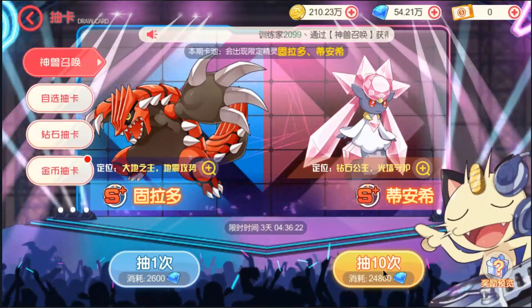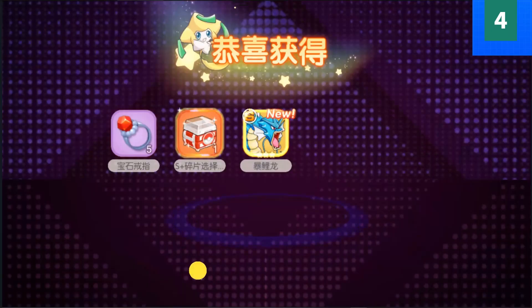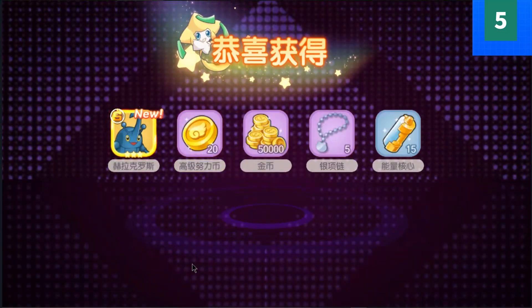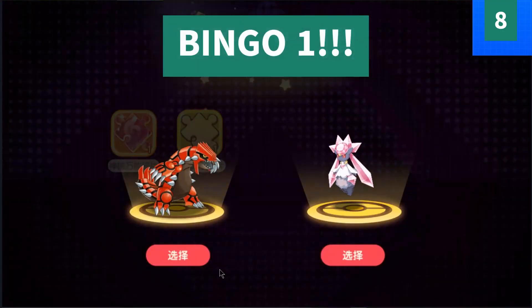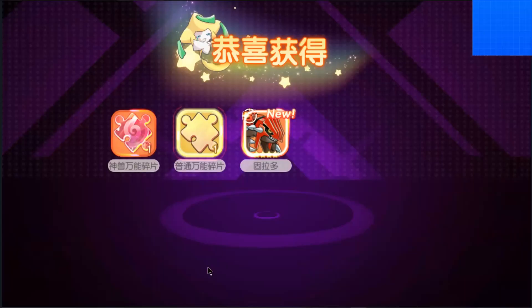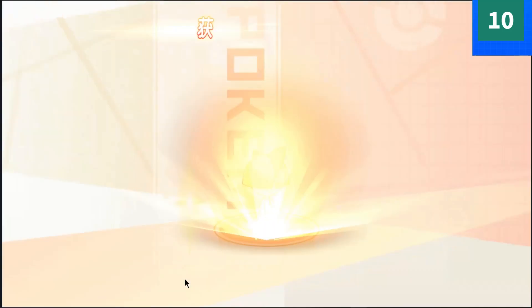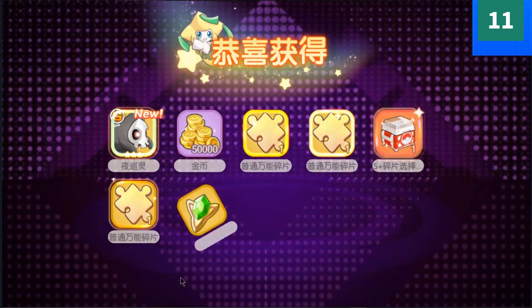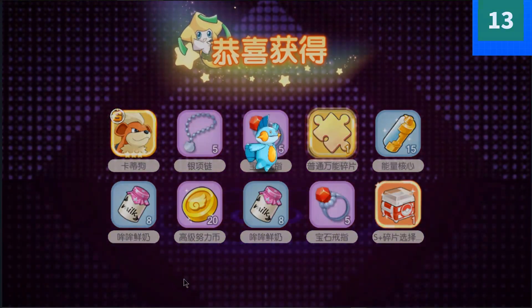Let's start drawing cards and count: one, two, three, four, five, six, seven, eight — bingo one! Nine, ten, eleven, twelve, thirteen, fourteen — bingo two!